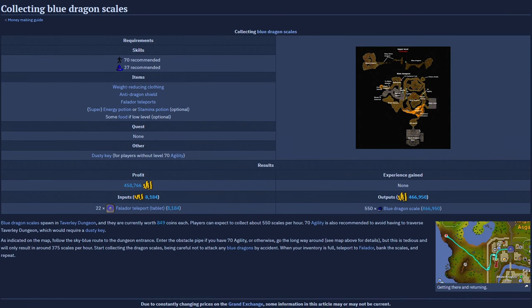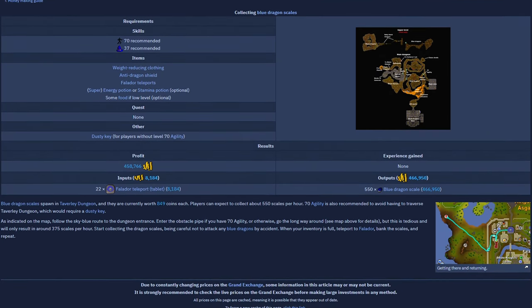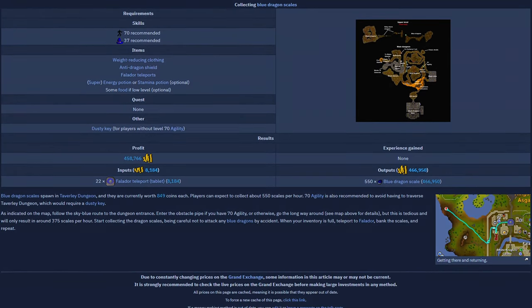Welcome to season 7 of testing the OSRS wiki money making methods. Today's money maker is going to be collecting blue dragon scales.